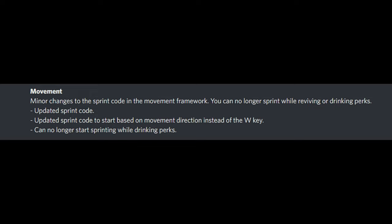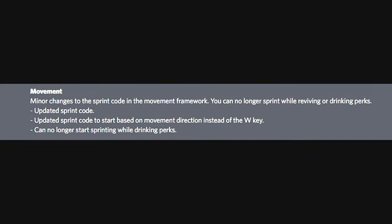The next item is movement — you can no longer sprint while drinking a perk. This is one part of the update I really disagree with. I don't understand how drinking a perk can affect your legs. There have been times when I grabbed a perk in the middle of a zombie horde and had to sprint to get out of the way — but I digress.